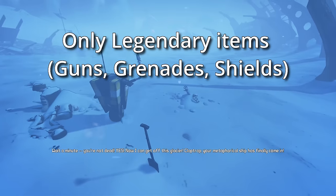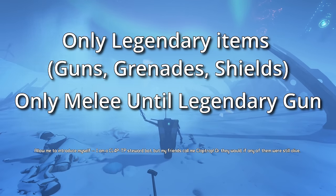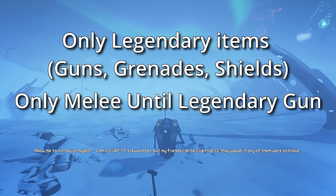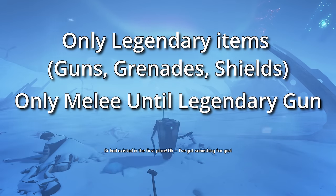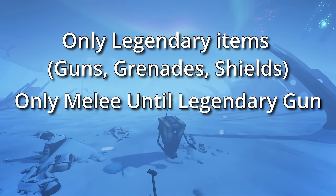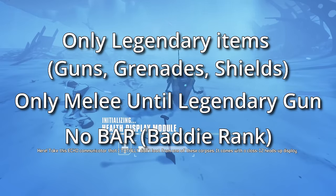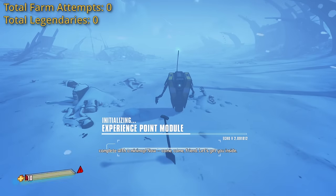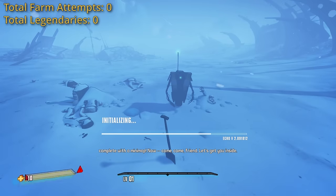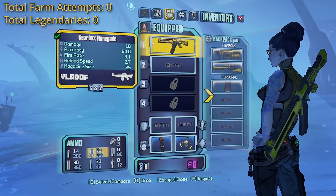This is going to be a fresh normal mode run, and I can only use melee until I get a legendary gun. I went Maya because I haven't played as her in actual years, and she doesn't have a turret or a flying robot, so I think she's pretty balanced. Her skills do end up carrying me through multiple points in this run. I also disabled BAR for a little bit more challenge. I'm adding counters to show how many times I've reloaded the map to farm a certain enemy, and how many total legendaries I've gotten in this run.